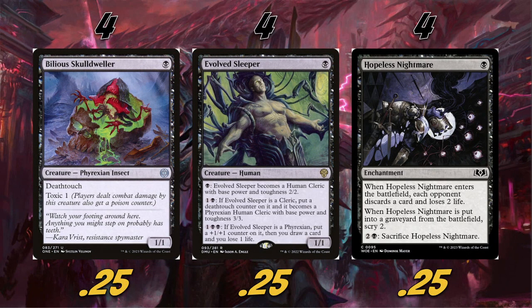So the one-drops we're playing: four Bilious Skull Dweller, four Evolved Sleeper, and four Hopeless Nightmare. The Skull Dweller is really good — having deathtouch on a 1/1 for one is sneaky good. All of our opponents' creatures, we trade with all of them. Sometimes if we need to get in some damage, opponents really don't want to block it because it's so annoying. The toxic won't come up very often, but it could potentially happen.